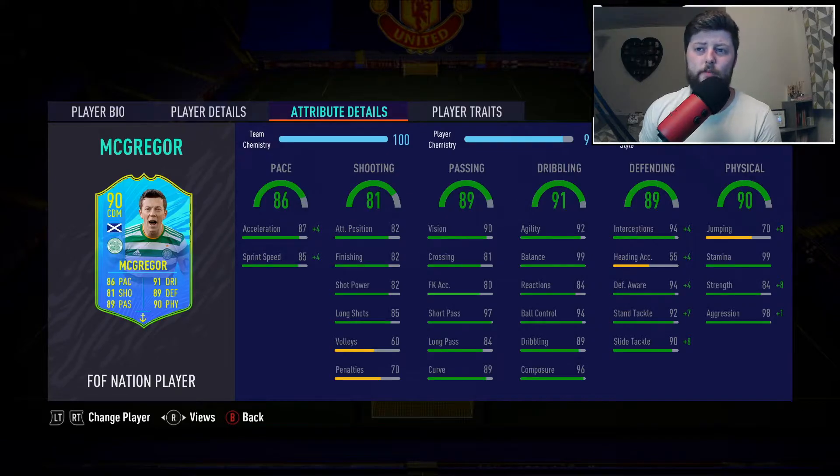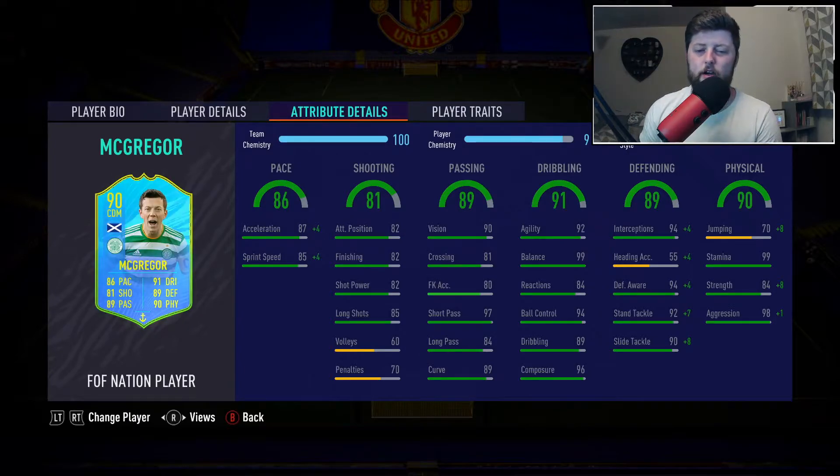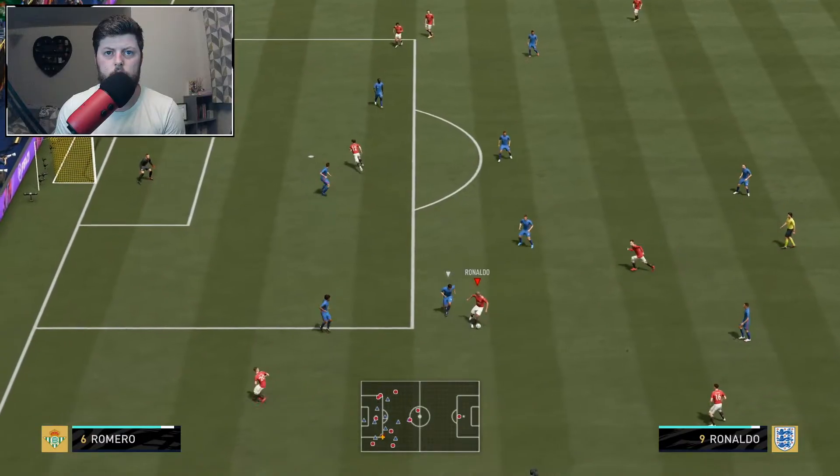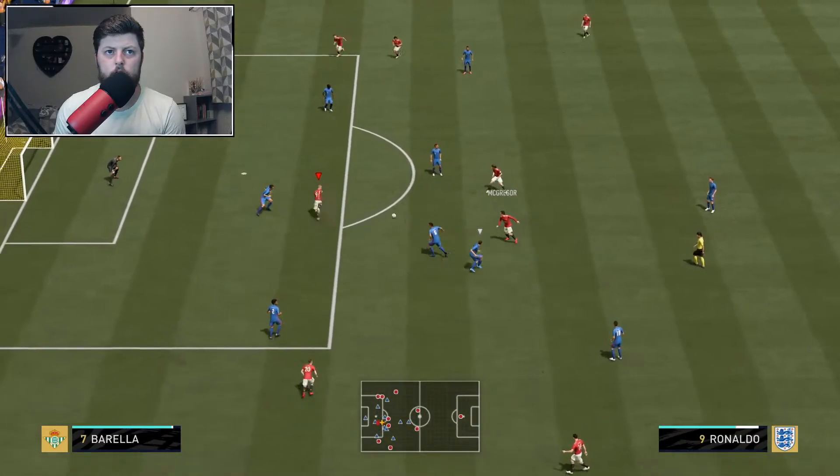Reactions are a little lower than expected at 84, but still respectable. 89 dribbling as the base. His strength goes up to 94, aggression maxed out at 99, 80 jumping, and in terms of defending everything is maxed out at 99 bar heading accuracy which goes up to 60.